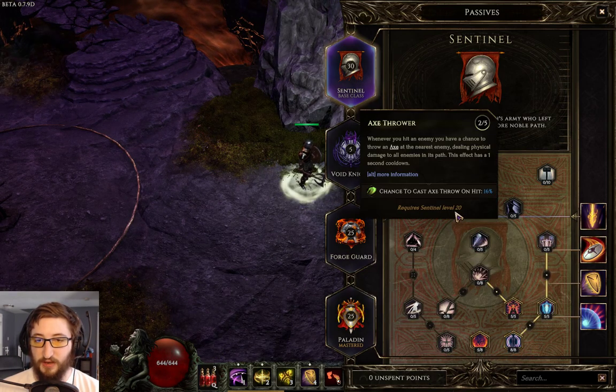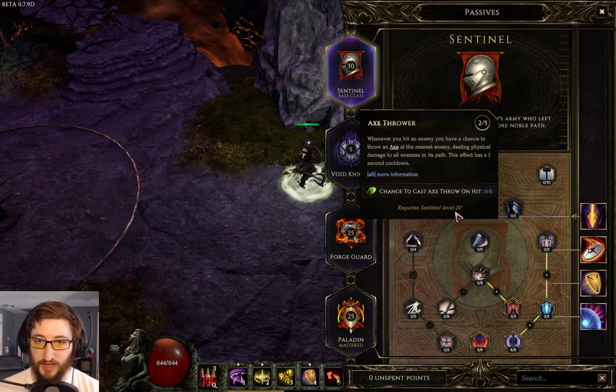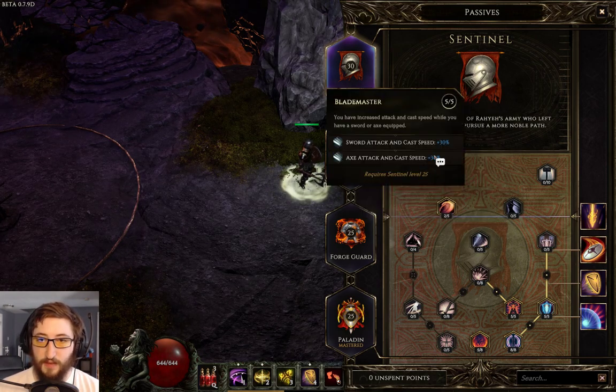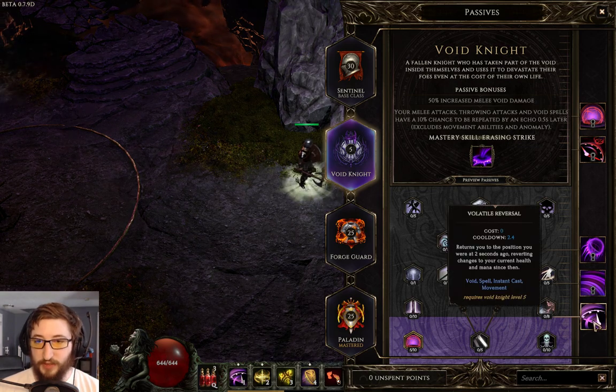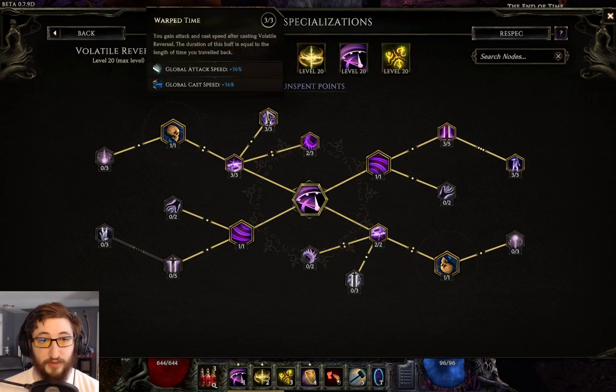In addition, I'm proccing these well enough on cooldown — that's additional throwing hits that'll proc more Smites. For Void, we want to go into Volatile Reversal. In addition to the attack speed, this is actually really important.